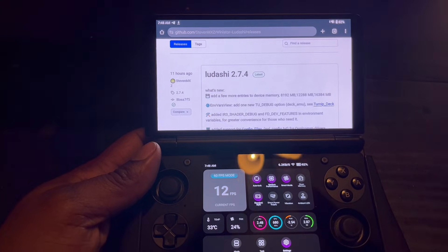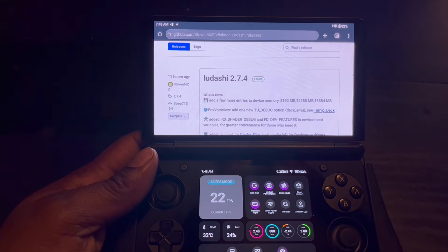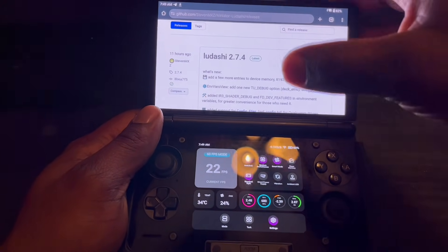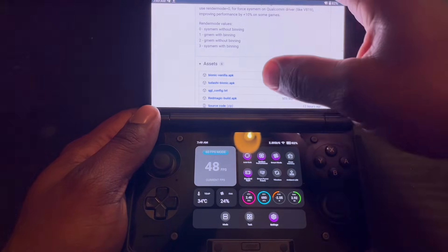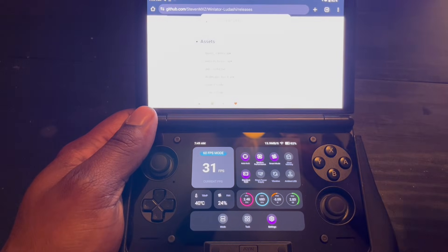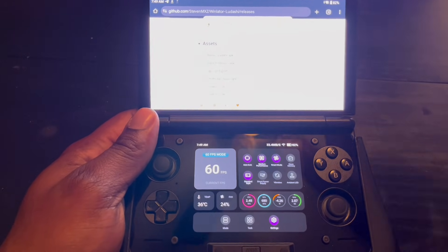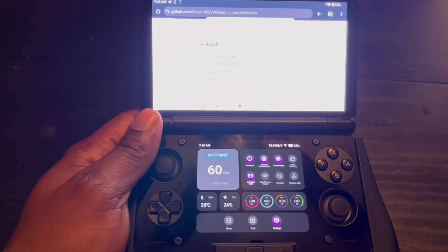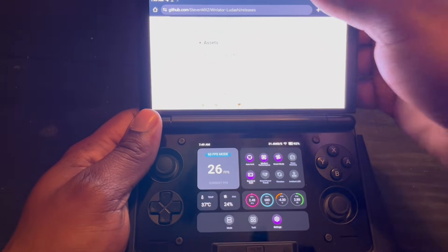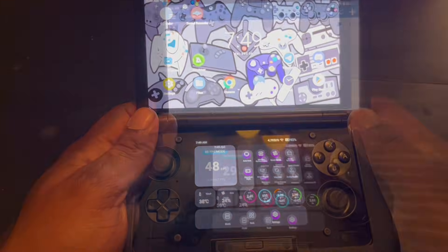I did say Lucia's latest update was 2.7.3, but it just got another update 11 hours ago that I didn't even see. So we're just going to be testing out version 2.7.4 instead of 2.7.3 — I got the Bionic Vanilla version. Just going to download and update it real quick.